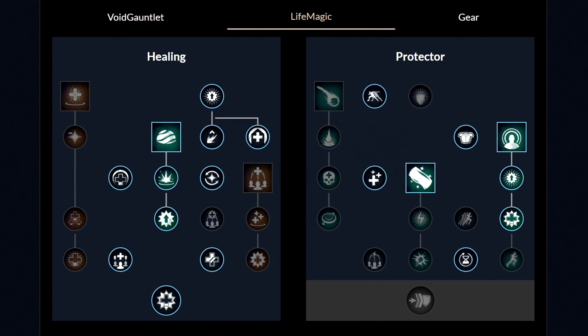For the second weapon, the life staff, you want to unlock one perk and then the first ability called the sacred ground. Then unlock all three perks. Now go to the other side and unlock one perk, and then the second ability called the beacon, and get these two perks. Then lastly unlock the third ability called the lights embrace and get these two perks as well. From this point you're free to spend your points in whatever order you want.